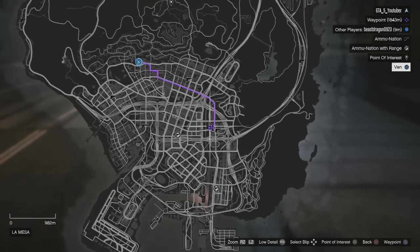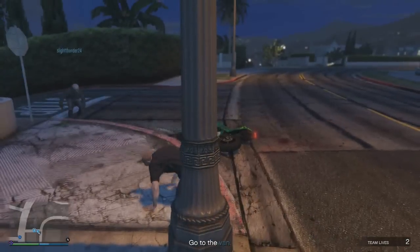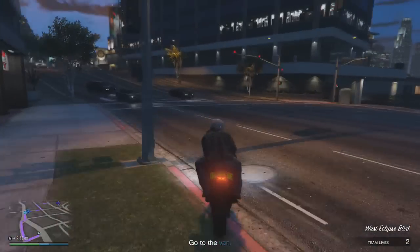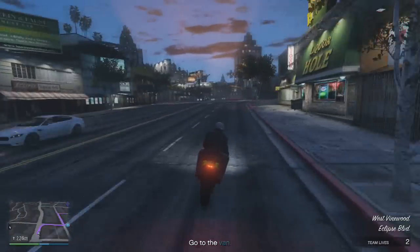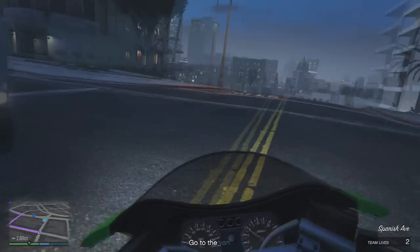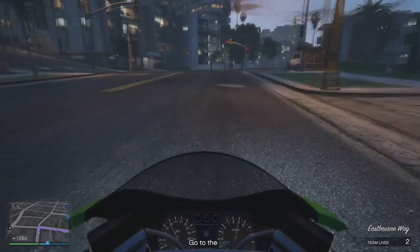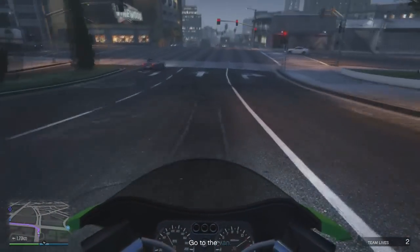Coming into heist number one — this heist is so far incomplete from what I know, as it only consists of one prep mission and a finale. The name of this heist is titled CFL, which could be initials for the actual name or just a code Rockstar chose to work by. What you're supposed to do is find yourself a truck and hide it at the docks, then take a shipment of drugs going to the recreational center, steal the shipment, stash it in the truck, and get out. You're essentially stealing all the drugs being sent to the recreational center, cleaning the streets, and making a lot of money.